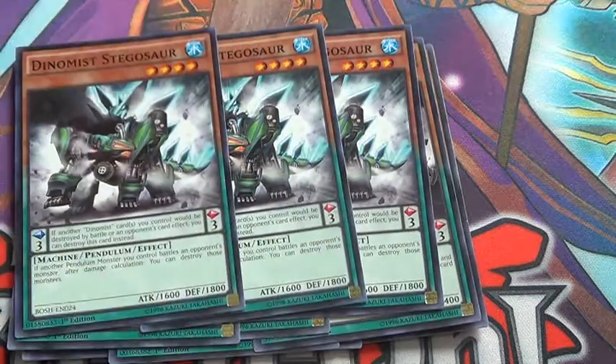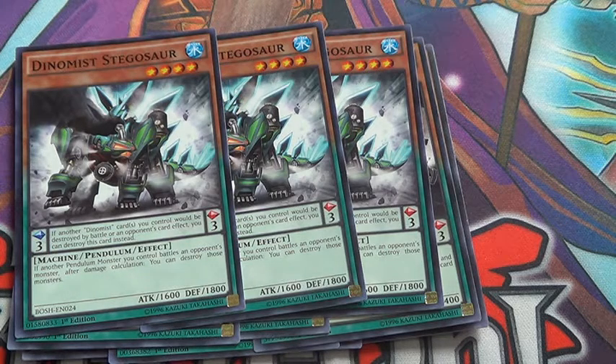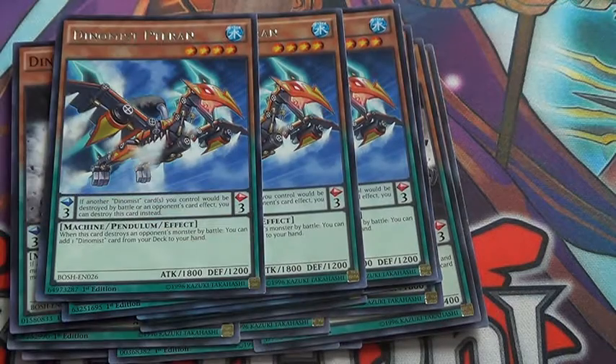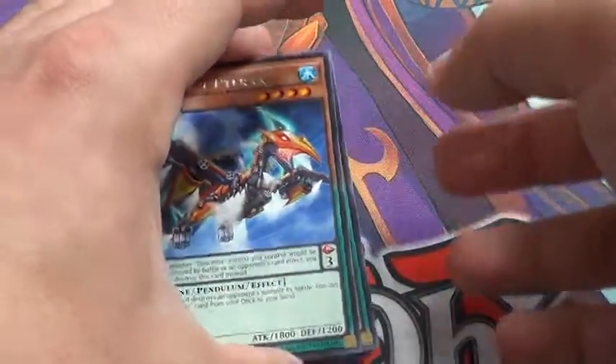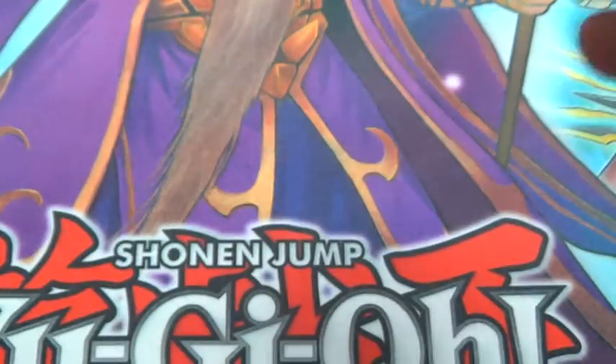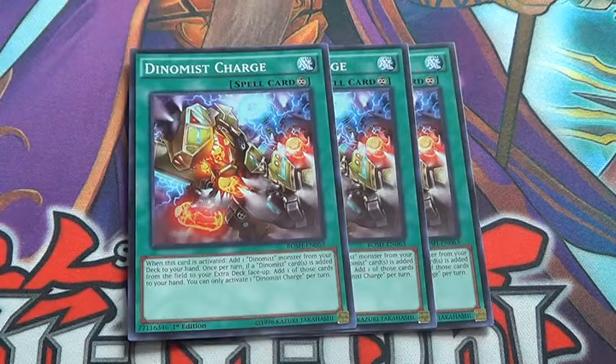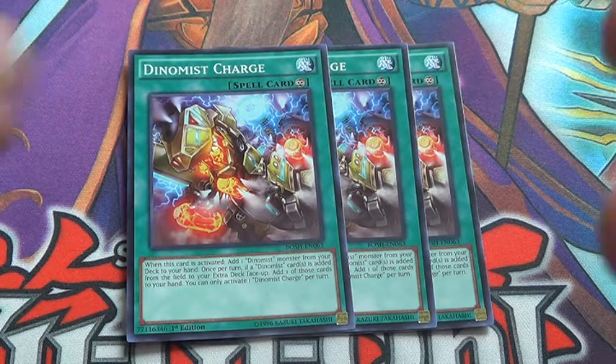Triple Stego is your searcher besides Diamonds Charge. And first pose — triple Diamonds Charge; basically a searcher, and then when a Dinosaur is destroyed by this effect, you can add it back to your hand, so it's really, really quite good.